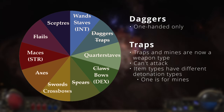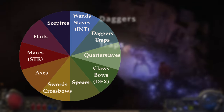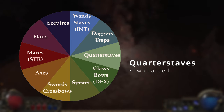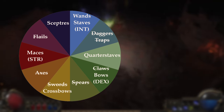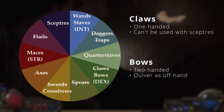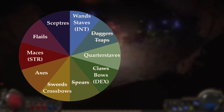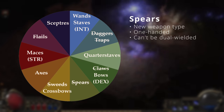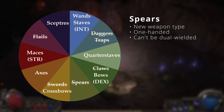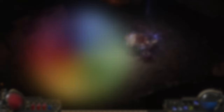Traps are a weapon type in PoE 2, though we haven't seen much about them and they won't be available initially in Early Access. Quarterstaves are two-handed martial weapons semantically aligned with the new Monk class. Claws and bows are the same as in PoE 1, except claws are the only one-handed weapon that can't be used together with scepters — and claws won't be available initially in Early Access. Spears are a new one-handed martial weapon that can't be dual wielded, thematically aligned with the new Huntress class; they won't be in Early Access at launch but are expected to be among the first added in a later update.